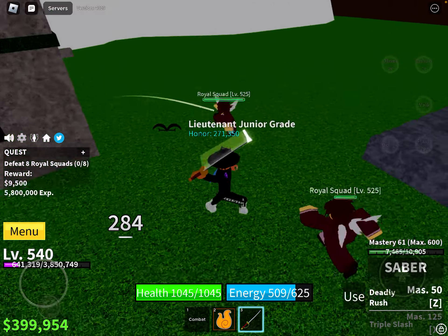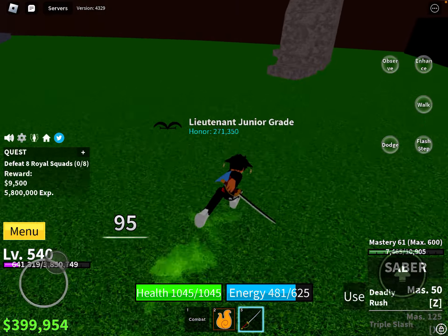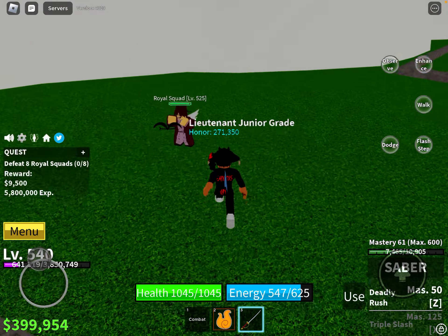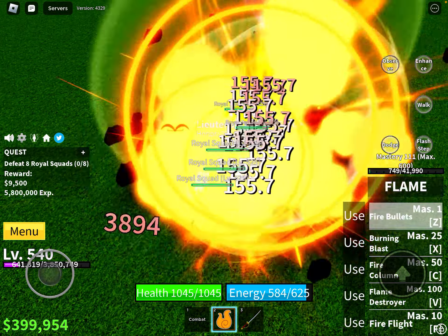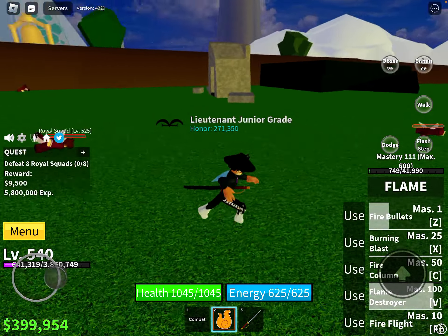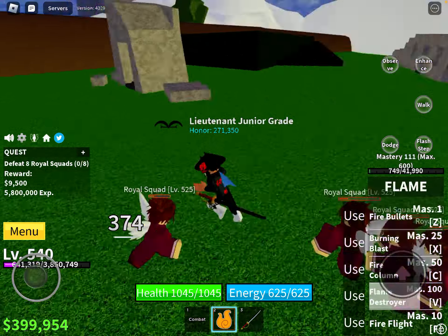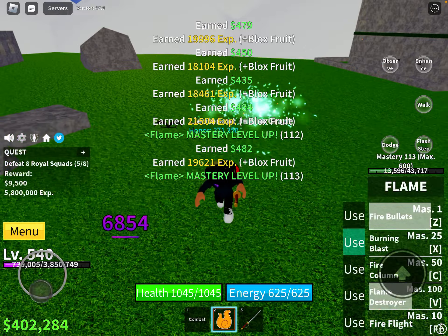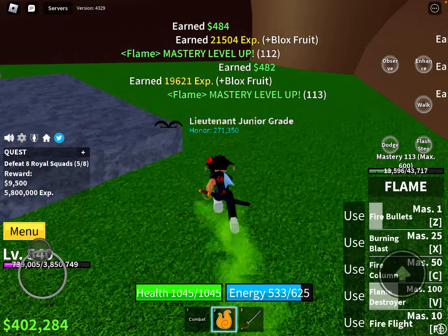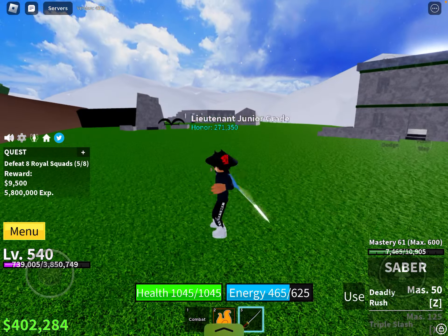Ten more levels and then I'm on the next level. I'm going to lure them all. I recommend getting Light, Magma, Flame, or Water — like Water or Dough for this. So you can just — this is what I usually do to kill them all: lure them, use attack, and then use it again.